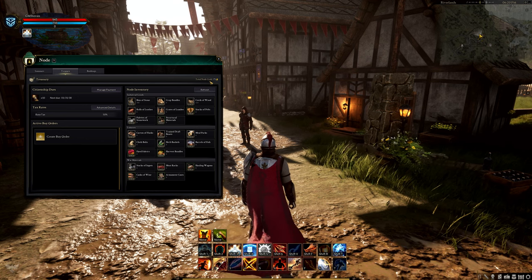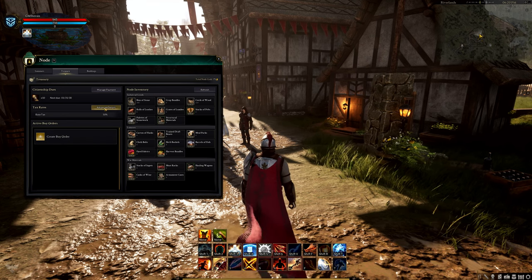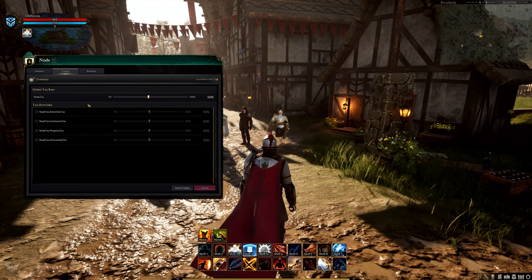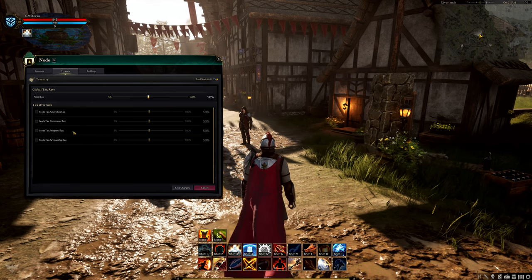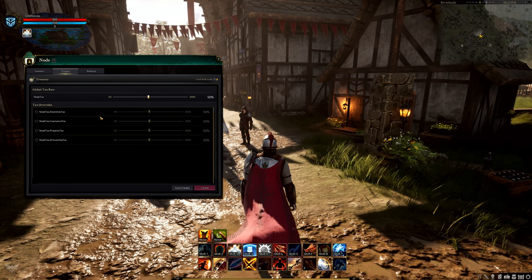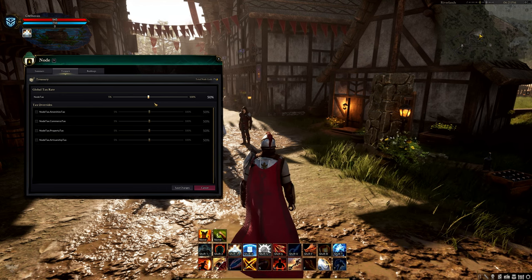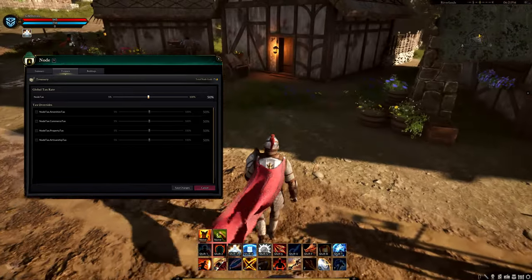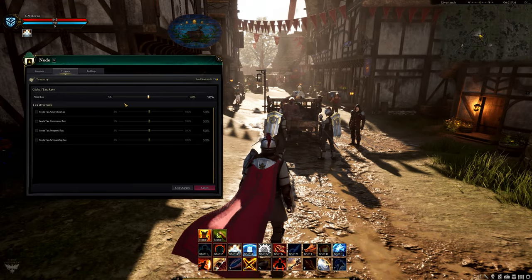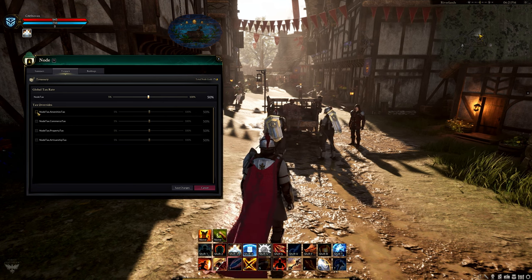You'll want to be strategic about where you place specific buildings as they will be objective points during sieges. There are no unique-to-node-type constructed buildings — the unique buildings are all default buildings that come pre-built. Relics are location dependent, closer to certain nodes based on their POI, and can give access to or augment certain workstations. You will have to maintain service buildings through both resources and gold from the node treasury. If maintenance isn't kept up, buildings enter a state of disarray and won't be usable. Players can contribute materials to restore buildings during sieges or events.